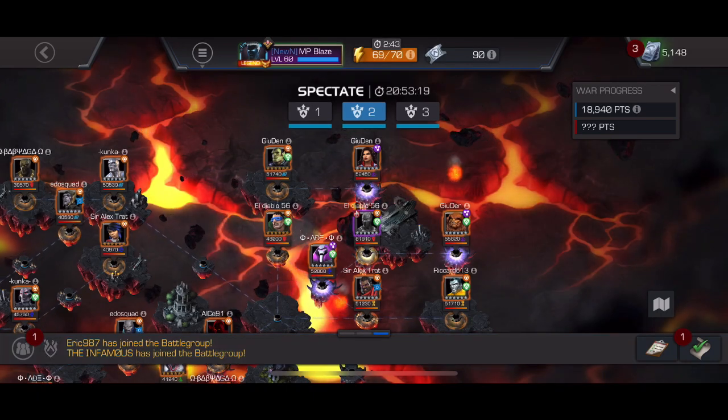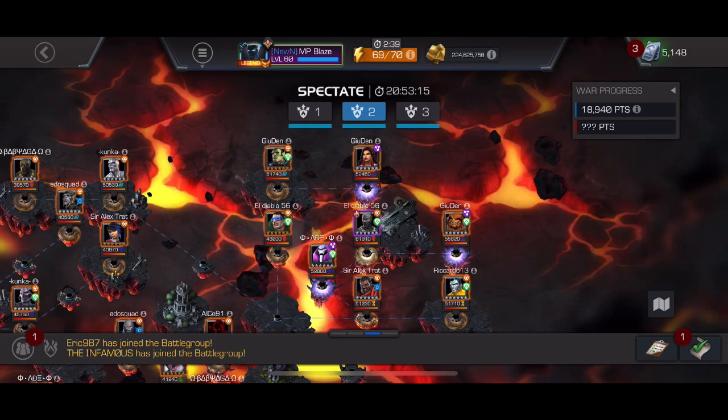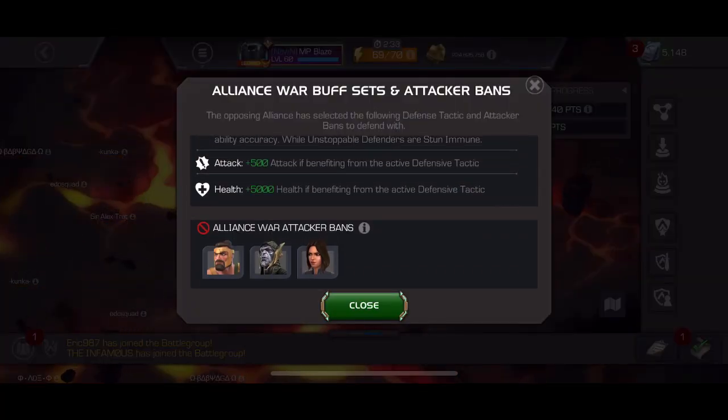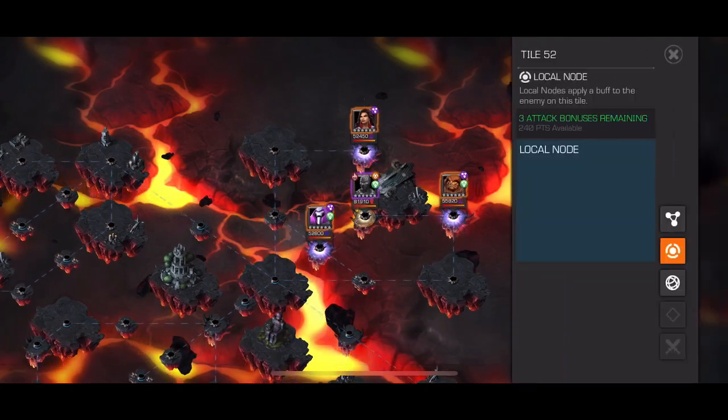Alright everyone, we are here with War Map 6 at a glance. As a reminder, this is just an abstract breakdown — thank your officers for the work and time they put into planning. Bans are Hercules, Corvus, and Quake. First time no Ghost ban, which should be interesting.